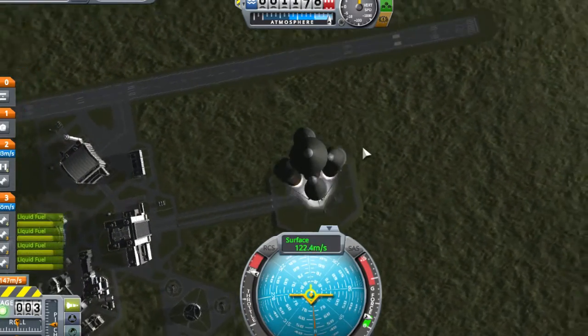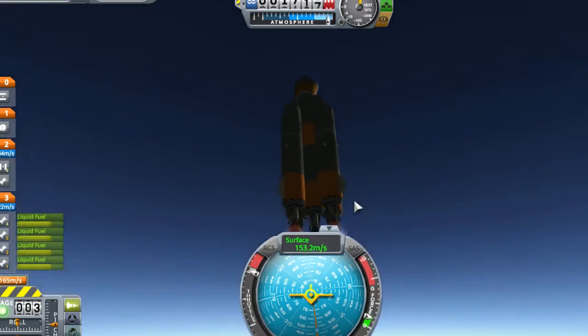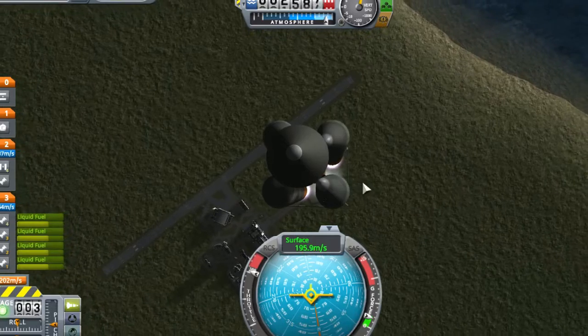So the main stage is just these four thrusters. Even though it's not accurate because I left one off — that's just so it's more fuel efficient. This is going to take us out of the atmosphere if we do this correctly.